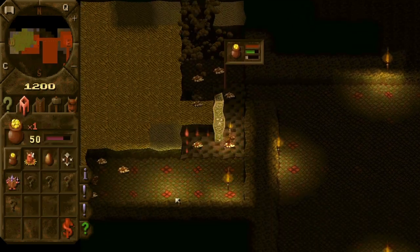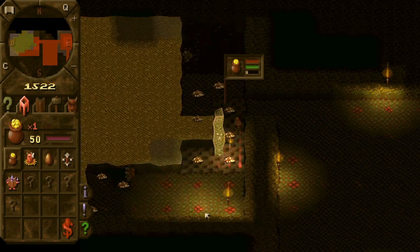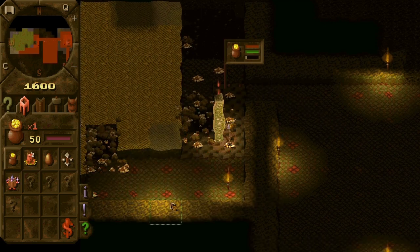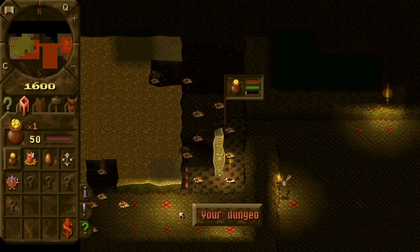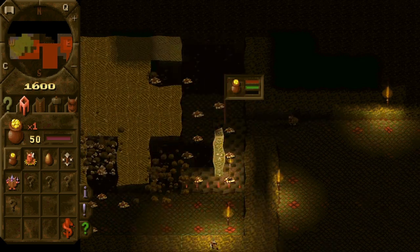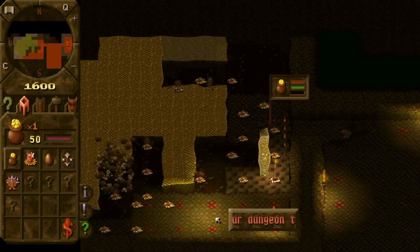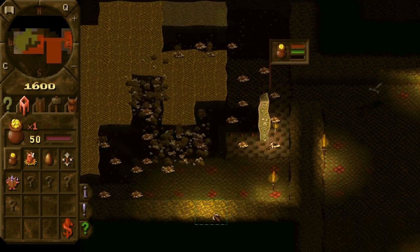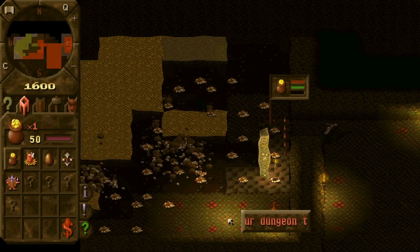I think seven imps is enough. Also, if the treasure room is full, they should just leave gold on the ground — and it seems like they do this as well. There is nothing that we can spend gold on yet, so it should be fine.